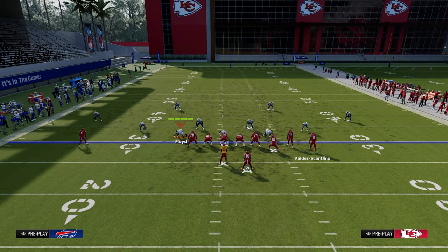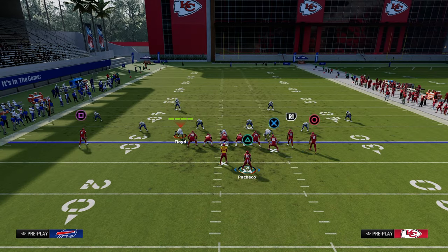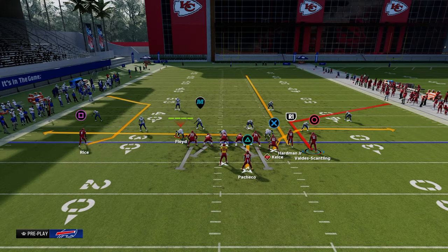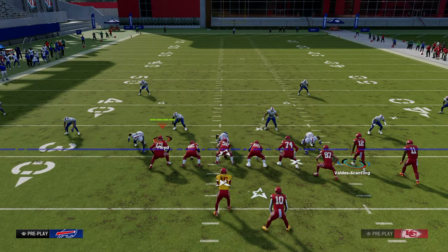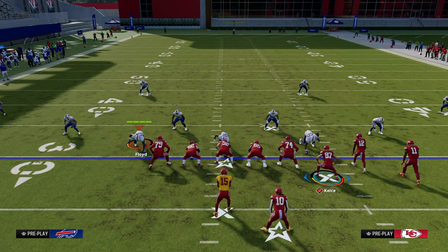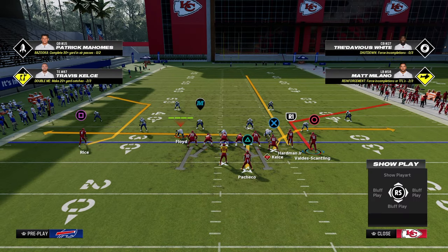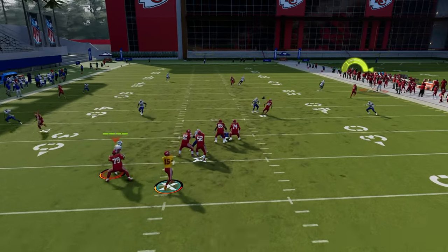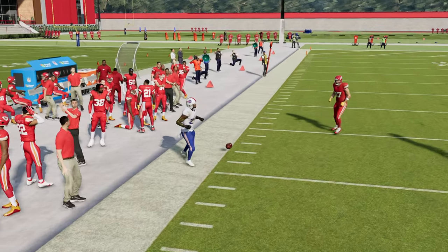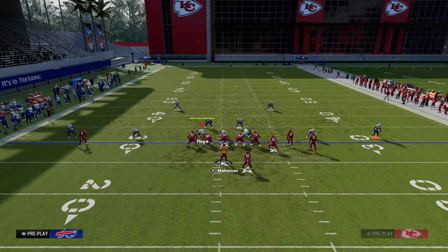Let's say I want to attack the right side of the field. I want to have a streak to clear out zone, a corner route getting to that 10 to 40-yard intermediate space, and then a below-10-yard flat route. The layup would be the flat route, the three-pointer would be the streak, and the mid-range jumper is the corner. Most often, the corner is what's going to be open to the sideline.